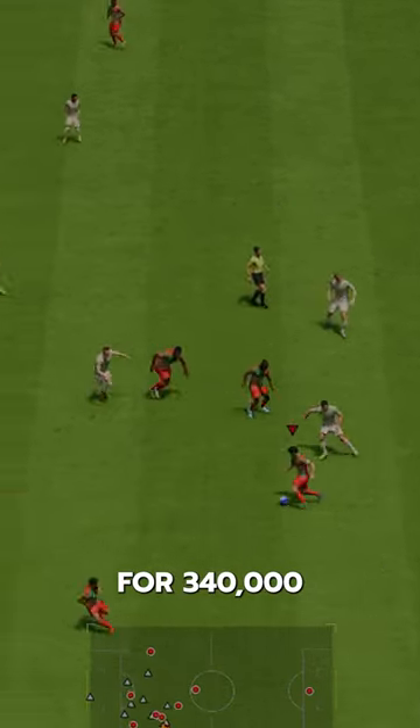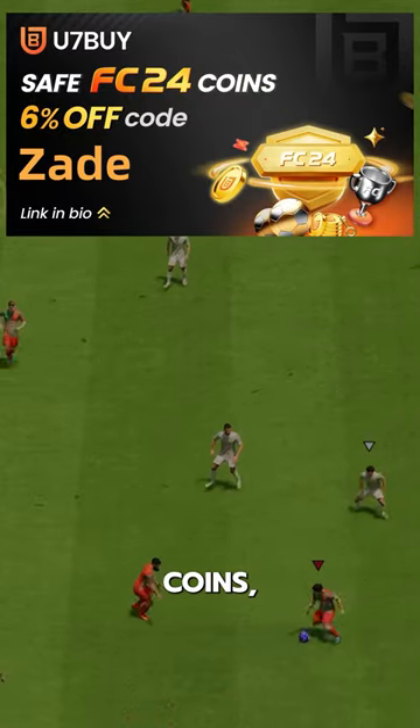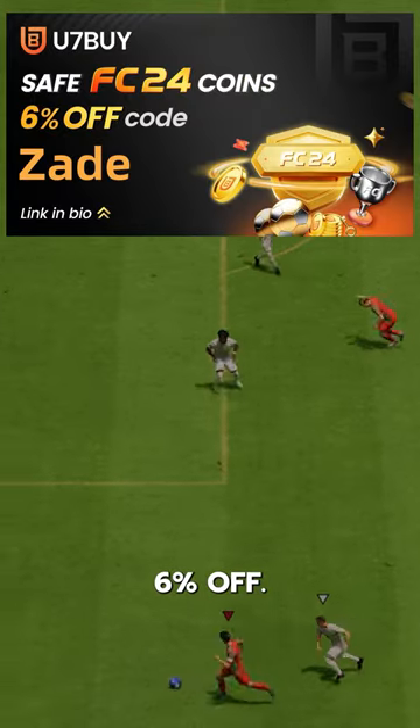Isco goes for 340,000 coins on the market. If you need coins, go to U7Buy and use code ZAID for 6% off.